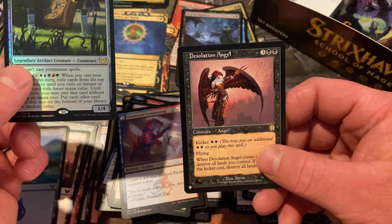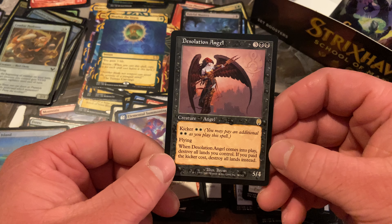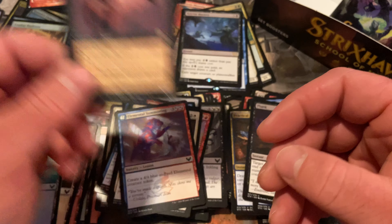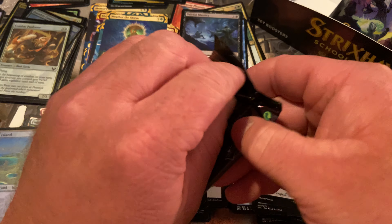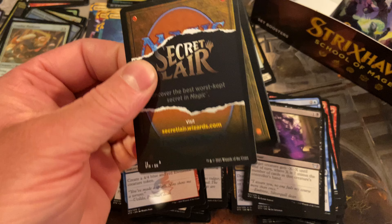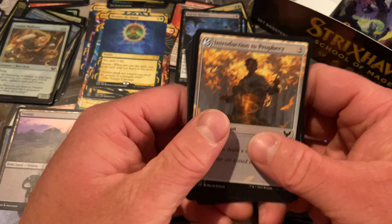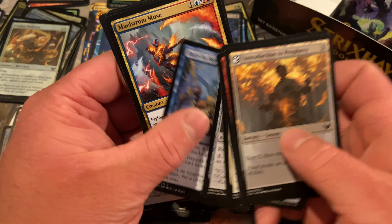And Desolation Angel — that's probably going to count for our rare set booster slot. If you pay the kicker cost, destroy all lands. Iconic card, sure. If you're blowing all the lands up and you have a big giant angel, you're in good shape. But a little disappointing if that's our rare — just saying. It has the rare gold symbol on there.